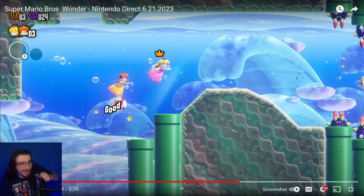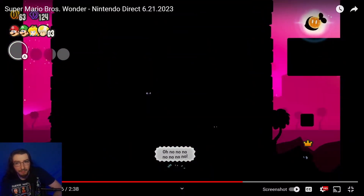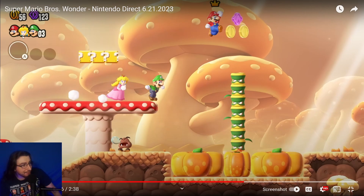Water levels are back. We have some dark glow-in-the-dark levels, which will be interesting, but the Wonder Seed glows even more in these types of levels. Lives are shared in multiplayer — I believe that was also the case in Super Mario 3D World plus Bowser's Fury. I assume when one player dies the whole group gets extra lives, but that's just an assumption.